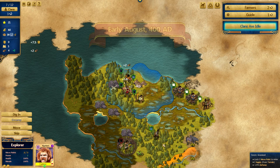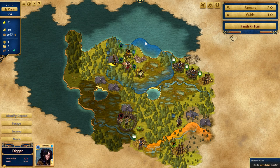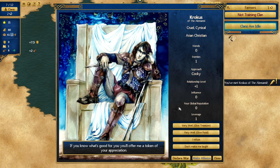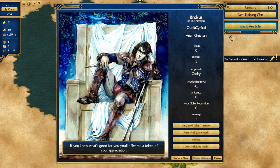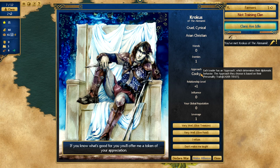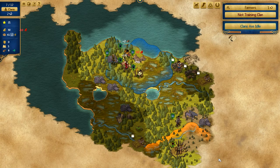It's early August — we're going to start getting cold soon. Our food and wood just went up. We met Krokus of the Alemany. They're Aryan Christian, cruel and cynical — they're vicious and abrasive and don't believe in much in this world. They want me to offer a token: if I comply I gain influence and reputation but lose reputation. If I refuse, my reputation goes up but they hate me. I kind of need to keep them on my side, so I'll give them some treasure.